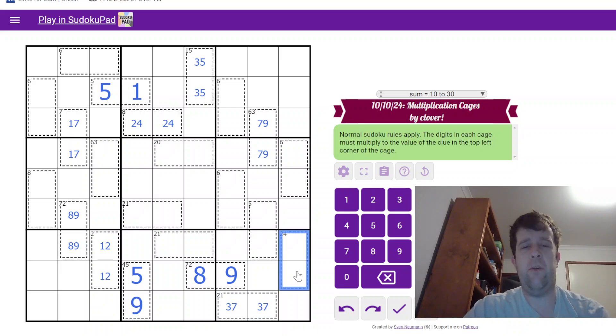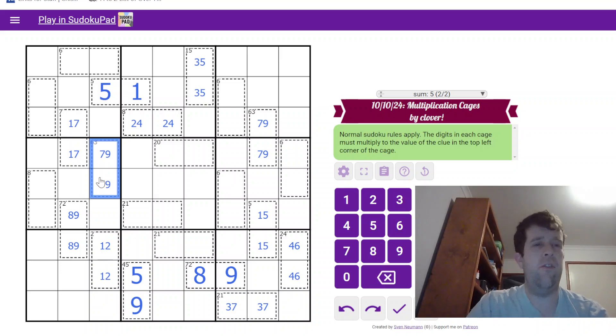Once we take the 3 away, this can't be 3 and 8, so this is 6 and 4. 5 is always going to be 1 and 5, which is very useful — I'll get to that in a second because that's pretty cute. 9 and 7 is 63, which I've already said.